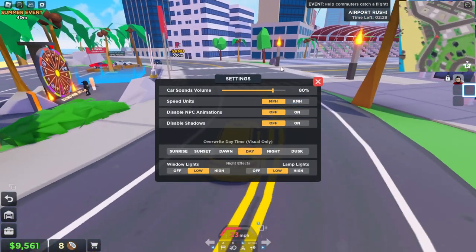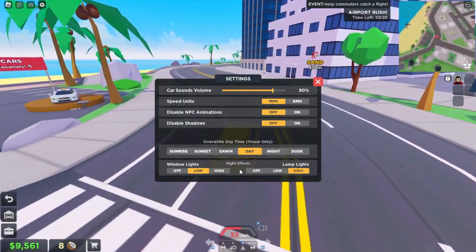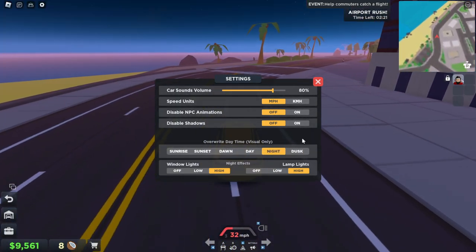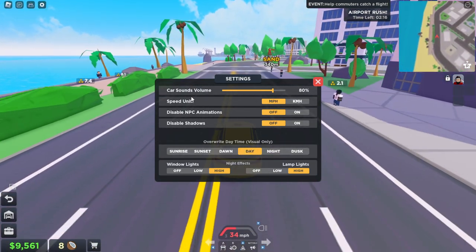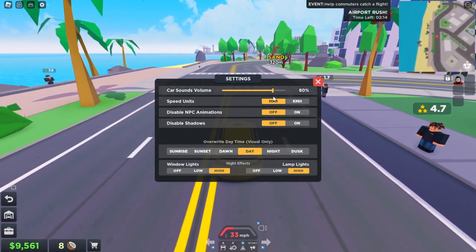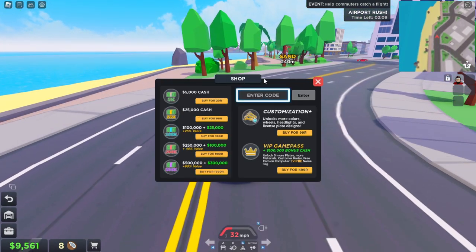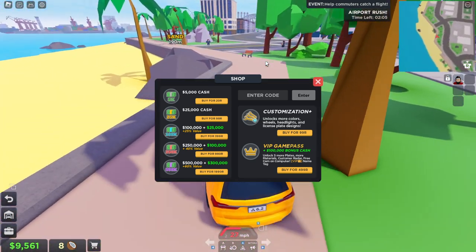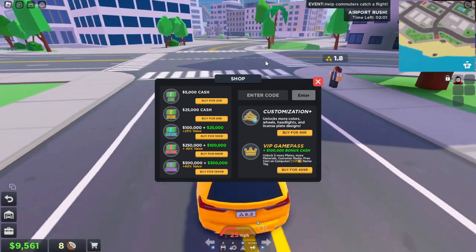So pretty much, go to your settings and we can redeem codes. Override daytime visual? We can change the day and nighttime — this is insane. Let me just give it a day. Shadows, NPCs. We can go ahead and go to the shop. You can redeem codes right over here. If you didn't already know guys, you can redeem codes right over here. Let me just park my car somewhere or take a straight line.